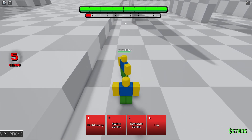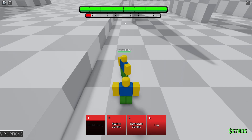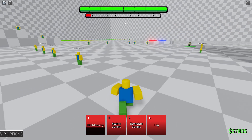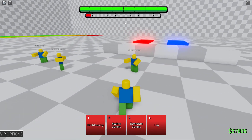Our first move is the Block Dummy — it just makes us block apparently. Block Dummy gives us iframes for five seconds. Our second move is Healing Dummy, which I'm assuming heals us, so I'm gonna go take some damage really quickly and show off Block Dummy while I'm there.